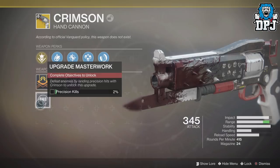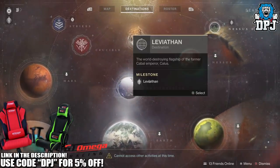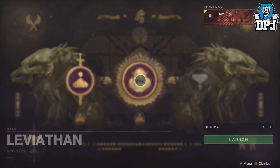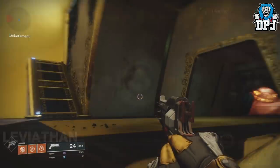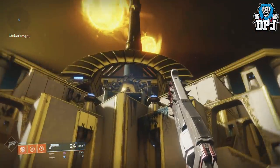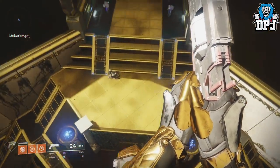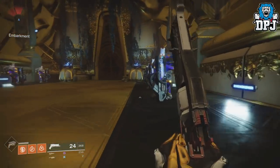The Crimson is quite a decent weapon as it is standard, but the masterwork version is way way better, basically allowing the weapon to have max range — so it's definitely worth the grind. The process begins by obtaining the catalyst for the Crimson. This is done by simply killing enemies within the PvE side of the game, and you don't have to be using the Crimson to do this either — any weapon works and the Crimson catalyst will still drop.